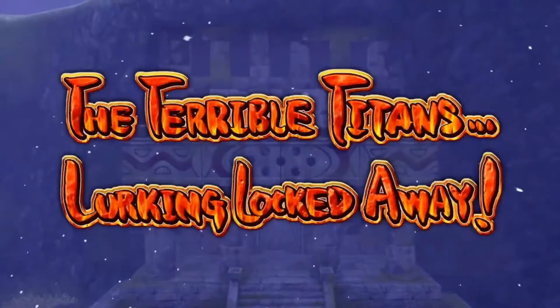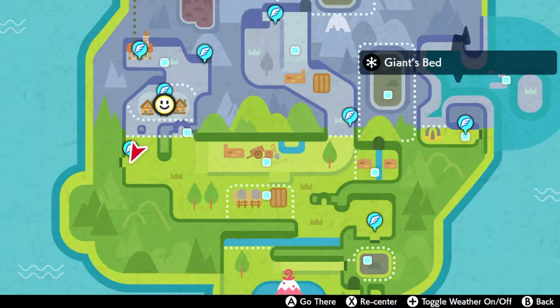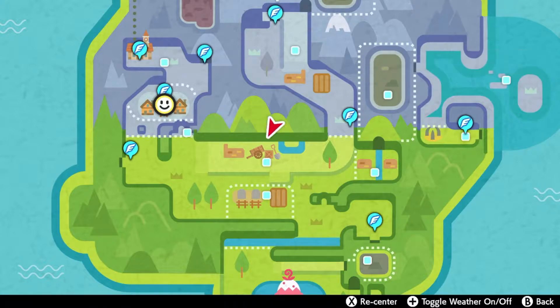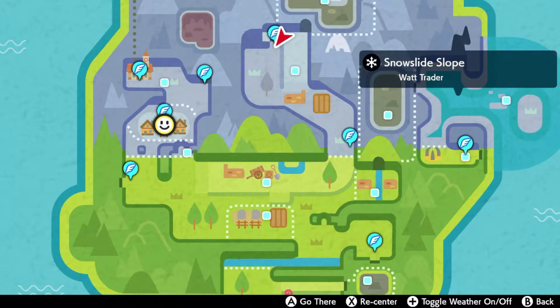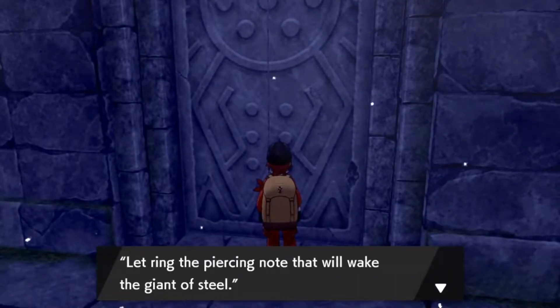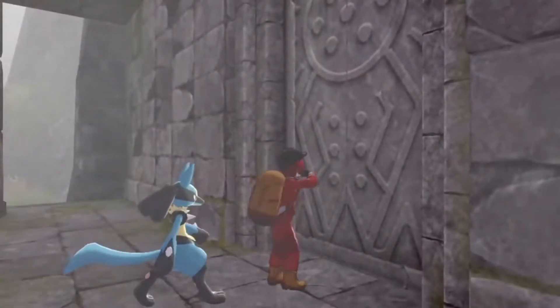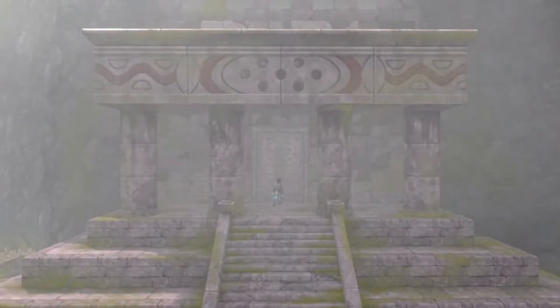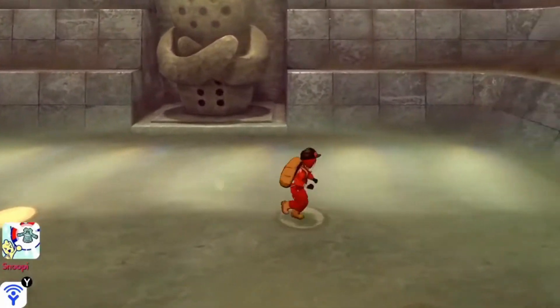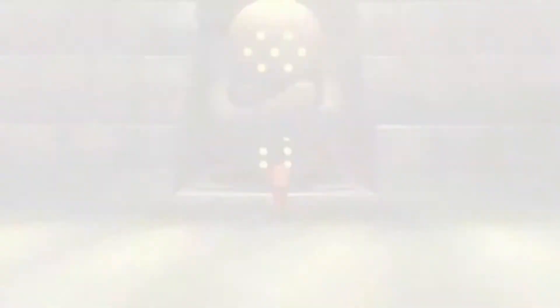Now on to the Regis. If you see on the map, these indents are where the Regis are. This is Registeel. Up here is Regiice, and down here is Regirock, and over here is the new Regis. For Registeel's door — which took me a while to figure out — all you have to do is whistle by pressing the left stick down. When you get into the room, all you have to do is step on the circles till they light up, then press A on the statue and now you're fighting Registeel.